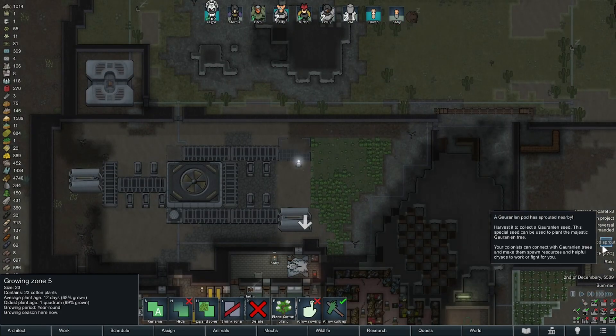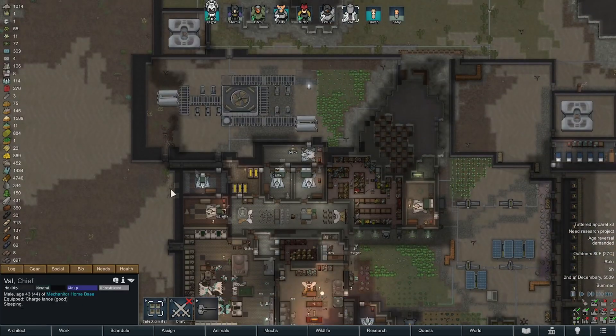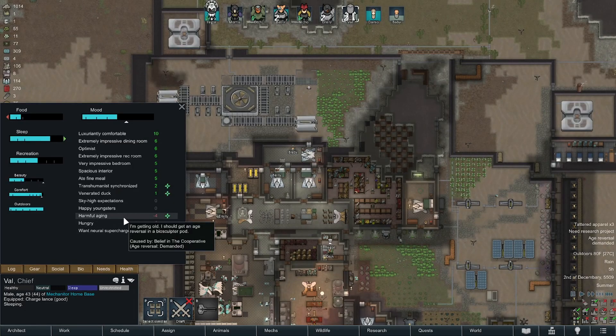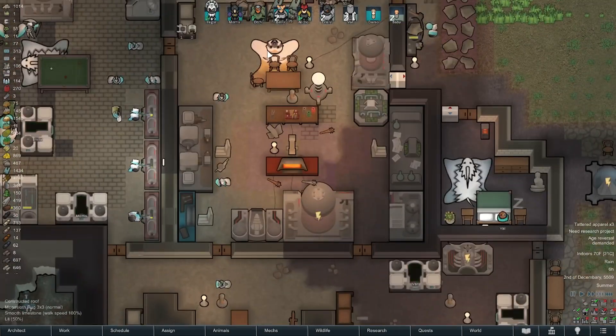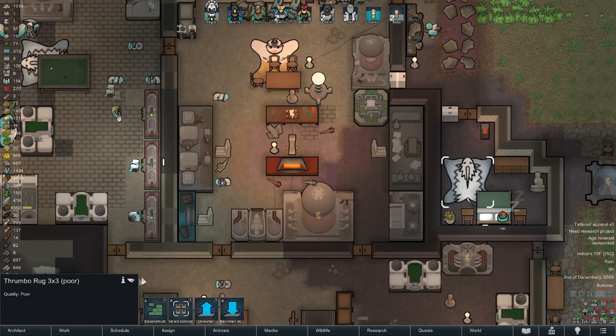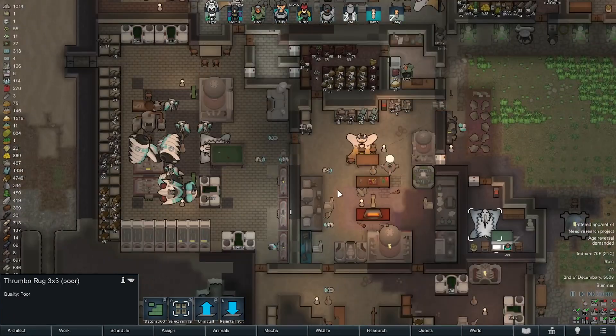Val wants age reversal - I don't think we're going to do that at this point. Might be better to do that before the end game, but there you go. The value on these rugs is almost nothing - 193 bucks, 145 bucks, so that's pretty solid.